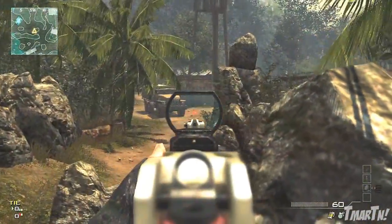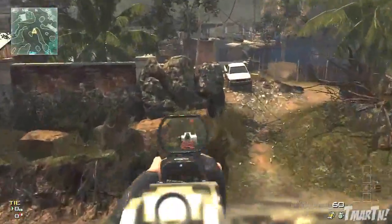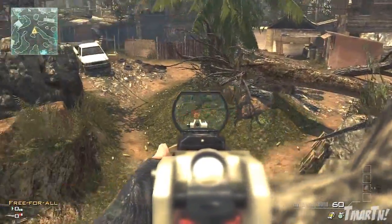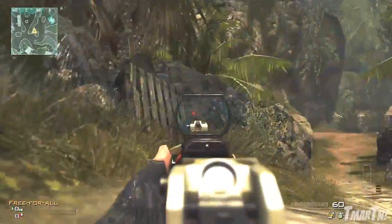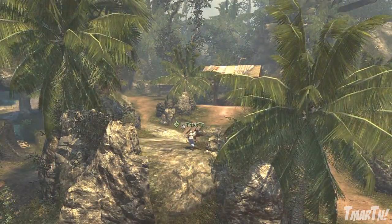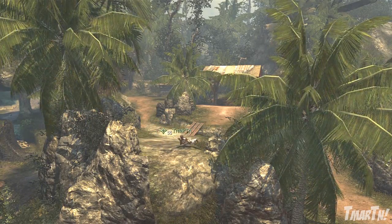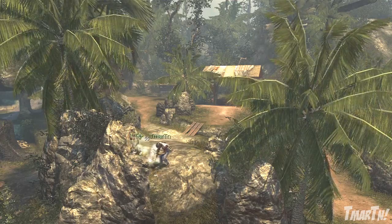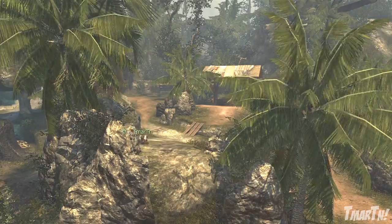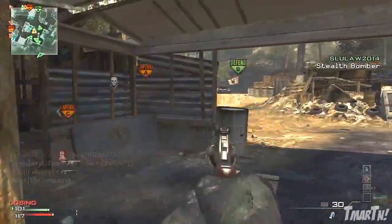From that cliff you can see over towards the bridge, through the little creek, over to the white truck which is like the main center point of the map, to the right side, and back by the cave. It's a very very good spot, which is why people are always camping there no matter what game type — as long as they're spawning on that side of the map there's going to be someone up on that cliff. It seems like they always have the advantage because they're higher up and they'll see you coming.